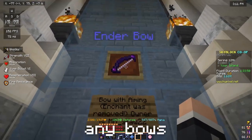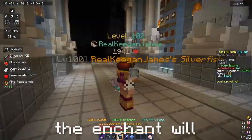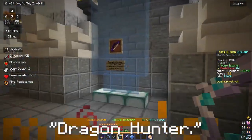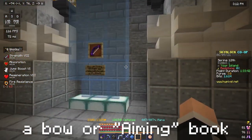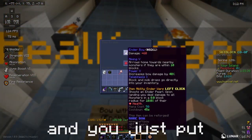So if you have any bows that had aiming on them and you hold them in your hand, the enchant will turn into Dragon Hunter. But if you manage to get a bow or aiming book or anything like that — such as this — and you just put it in an item frame,